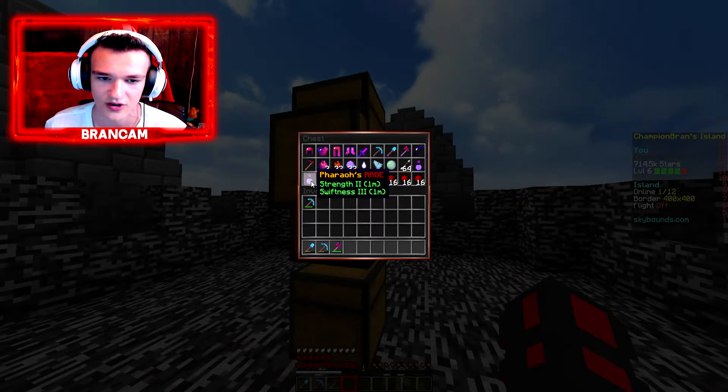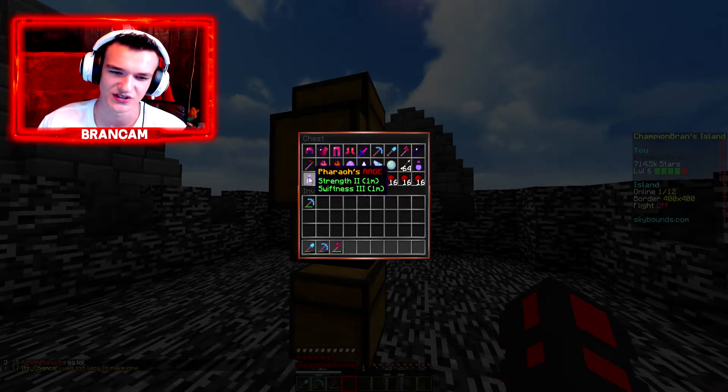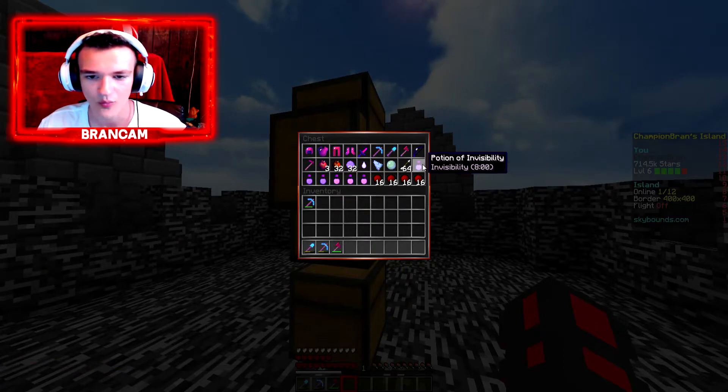The Soul Stone is what makes this kit really worth it probably, just like the Chaos Sword in the Duelist one. And then we got a bunch of pots right here — the Pharaoh's Rage are actually really good from what I remember. Strength 2, Swiftness 3. I'm pretty sure the Pharaoh's Rage used to be Strength 3 and Swiftness 3, so I think they did nerf that unless it's always been Strength 2.